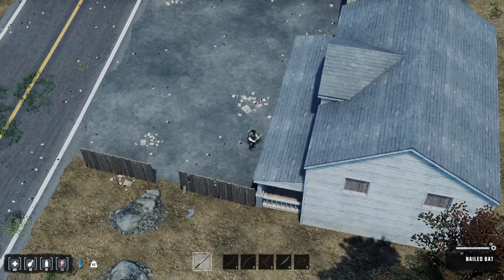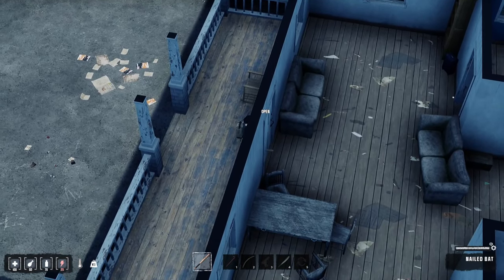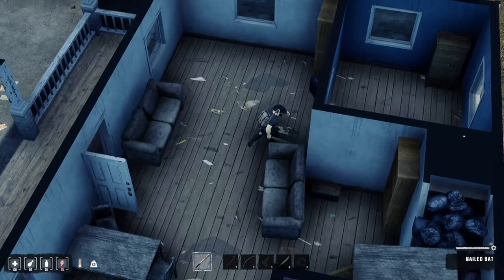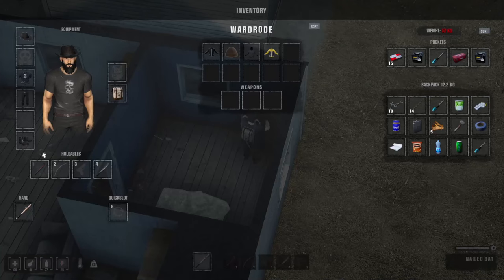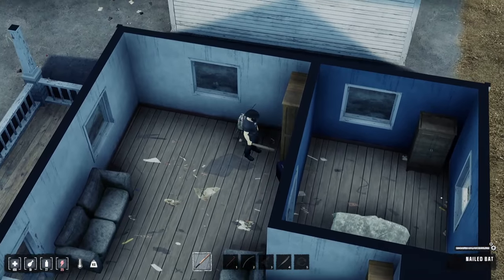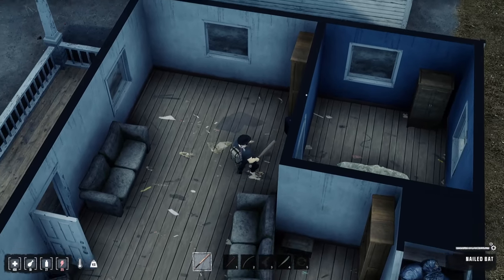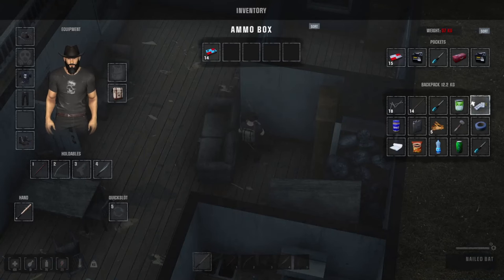We're going to look in this house real quick. I want to grab my nail bat out because these guys can be in here. You can poke your head through the door and kind of peer in, see what you've got going on. Clear the house first, because you do not want to be nose-deep in loot and then realize you've got a zombie on you — and then you're dead. There's no comeback from a zombie bite; you have to respawn and find your body.